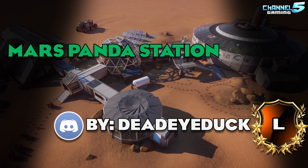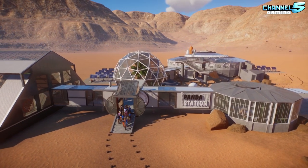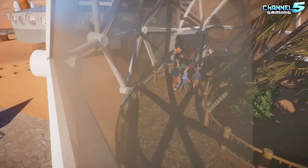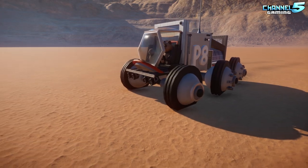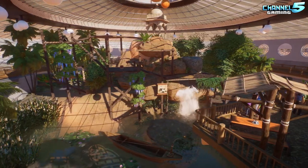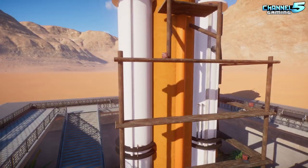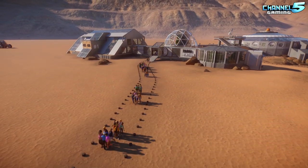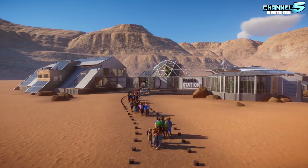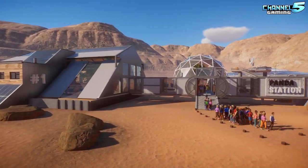Mars Panda Station, created by Deadeye Duck, one of our Discord legend builders. They say: a panda habitat on Mars — be the first to discover the Martian outpost with the panda-led scientific expedition. A dedicated team of specially selected pandas have been chosen to populate the first off-world base. Space tourism has picked up now that the panda station is one of the most popular destinations. Please, Planet Zoo creators, give us a sci-fi pack. This is very fitting from Deadeye Duck — he always does crazy stuff and loves making sci-fi mechs.